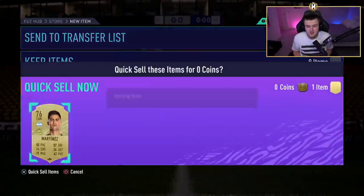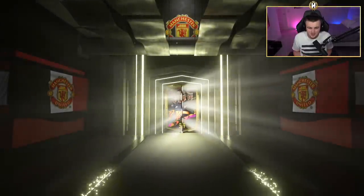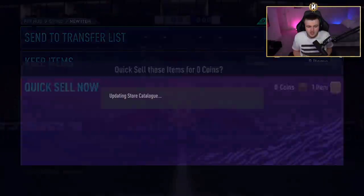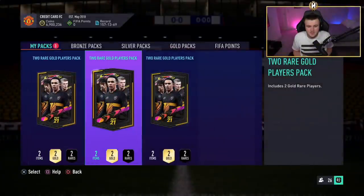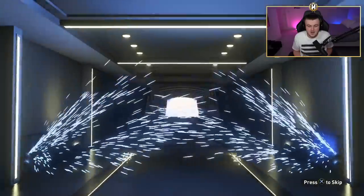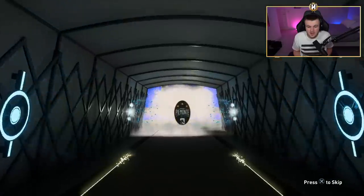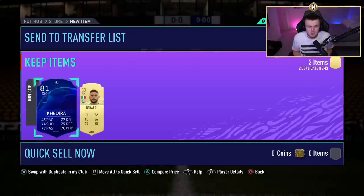We've got Panucci 85 - not bad, not too shabby. Four packs left - come on EA, please, one more walkout. Don't shaft me. Connor Coady. Three packs left. No walkout - it's a UCL, but it's not a UCL Road to the Final, it's just a normal one. It's going to be Gundogan maybe, or Khedira - all the UCL rares are boards, I believe. So they're just trolls, it doesn't really matter.